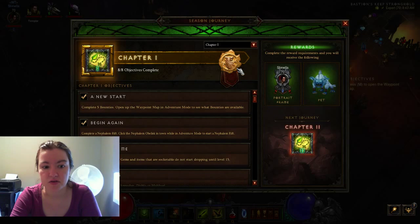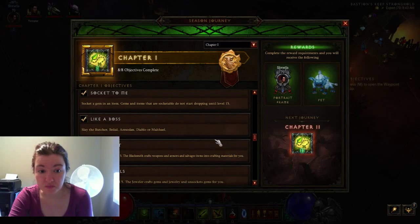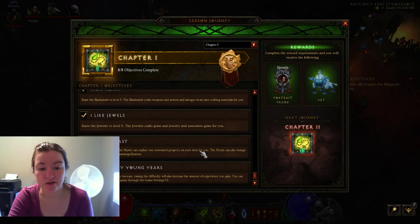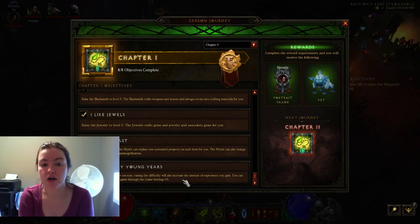Chapter one is really straightforward. You need to complete five bounties, complete a Nephilim Rift, socket a gem into an item — which means you need to be at least level 15 — and slay one of the five final bosses of each act: the Butcher, Belial, Asmodan, Diablo, or Malthael. You need to get the Blacksmith, the Jeweler, and the Mystic to level five, and get to level 35. If you do this on story mode or campaign mode, this is going to be very difficult — you're going to have to get a lot farther than level 35.